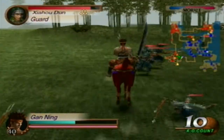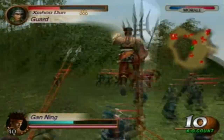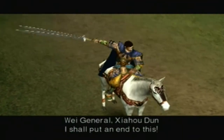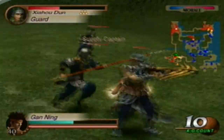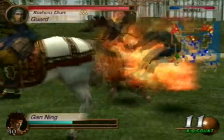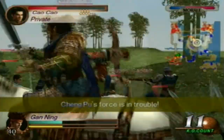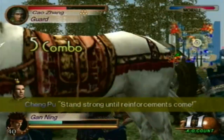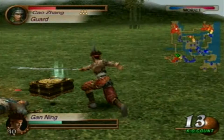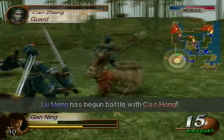Go for Xiahou Dun since he's right by the supply captain, without killing ourselves in the process. Let's defeat that supply captain before we do anything else. And there's the fourth weapon — now play it normally.